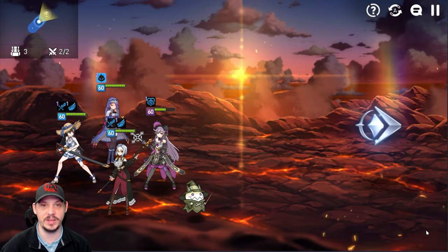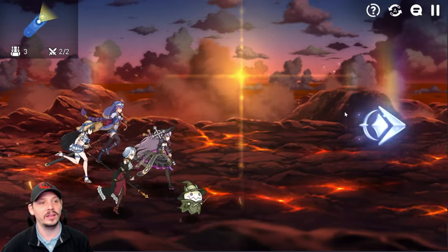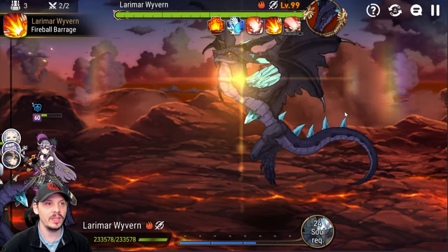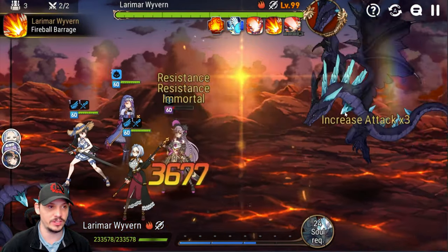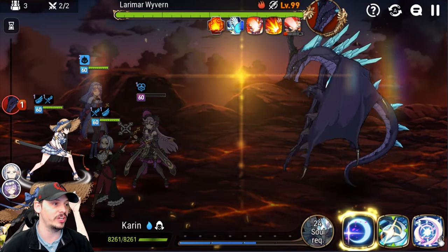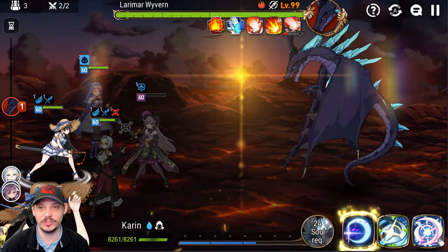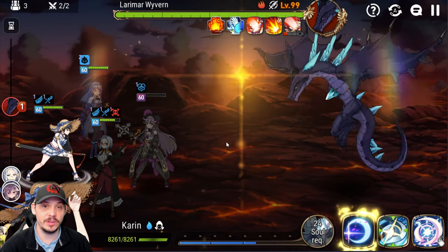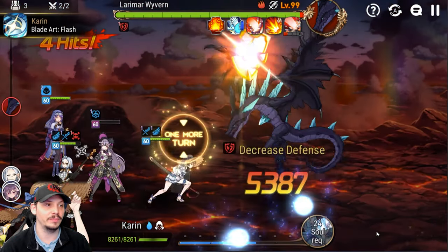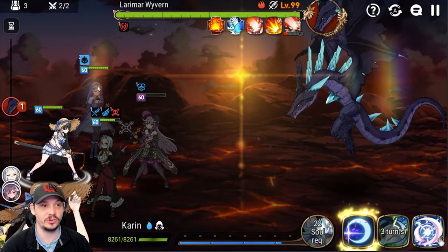Now this is where things can fail — this is failure condition one: if Karan fails to land the defense break. If she lands it, we're good. If not, we try again. Here we go — and that was a failure. You just saw failure number one: the defense break didn't land. We try again — Karan, do your job — there we go. Now the hunt is guaranteed; there's no way we fail from here unless we really miss a crit.